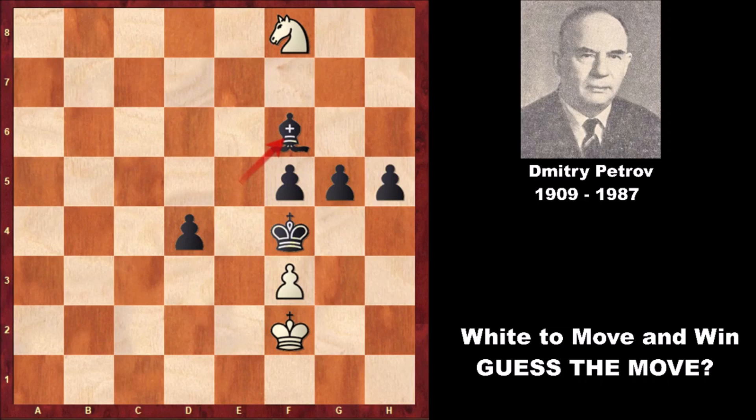If bishop to F6, it's not helping for black — knight to G6 is checkmate. If you did see this beautiful move and the follow-up with king to F2, well done! Thank you for watching, and I hope to see you next time. Take care and bye bye.